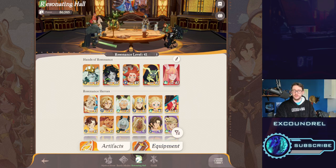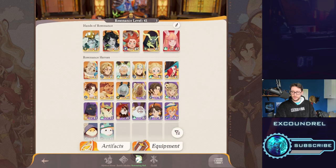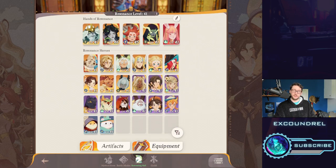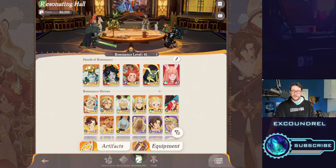That flex spot is also really nice — he's also a good support. Smokey and Mearky are really, really great supports as well. For that specialist spot it really just depends on who you've got. You could put another support in, you could put another off-tank in, or whatever you wanted. That sort of support specialist spot works out quite well.